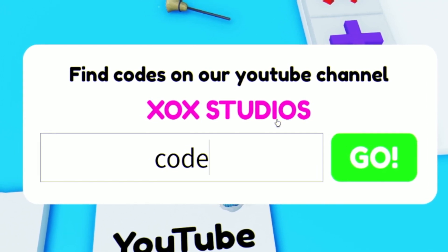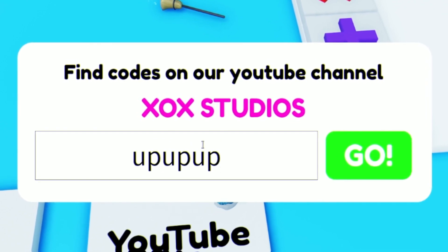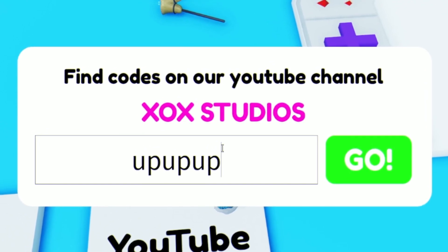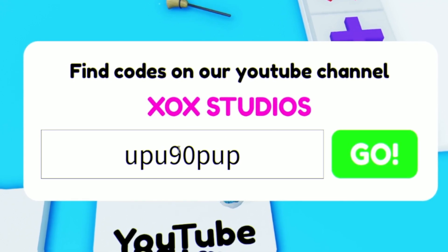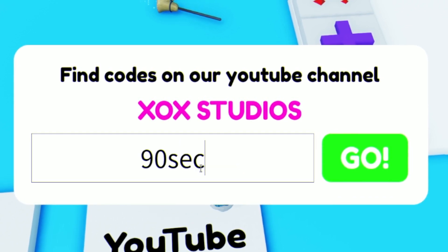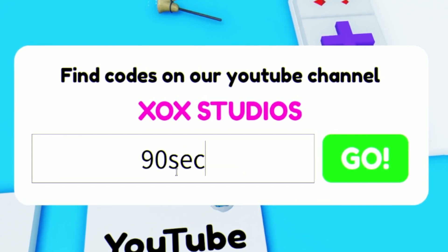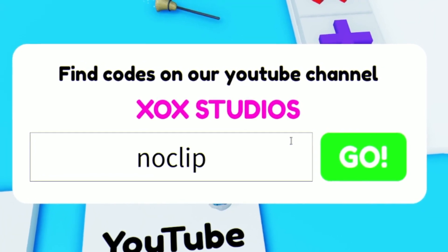After that we have code UPUPUP for a ladder, which is very nice. Next we have code 90SEC for a flopper. After that we have code NOCLIP.